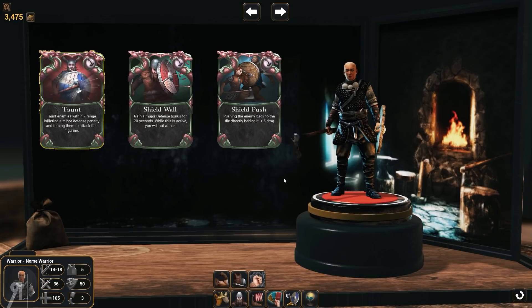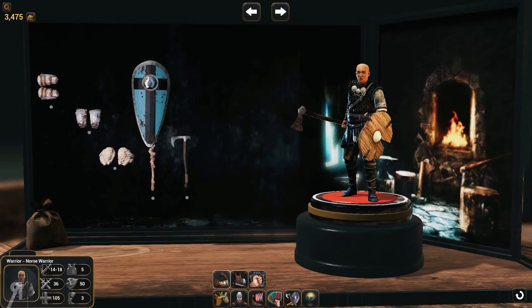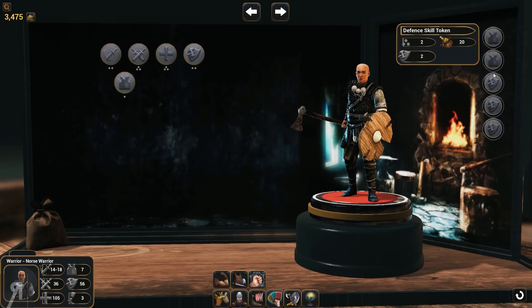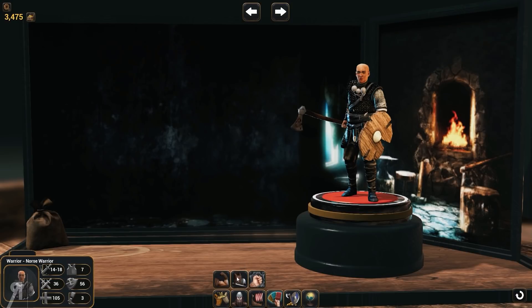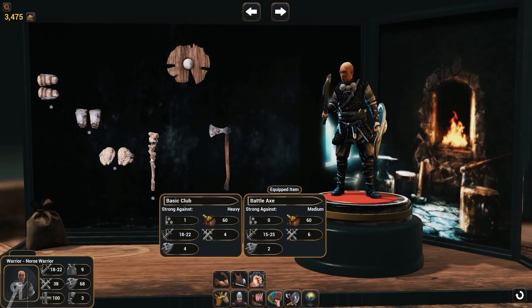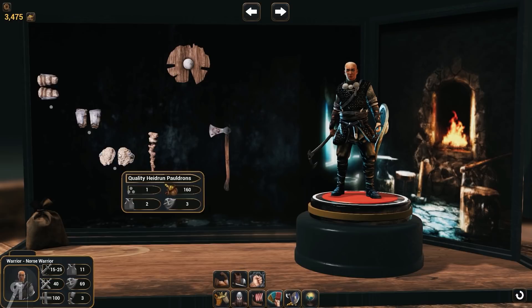We have the Norse warrior, which I personally feel is a little bit better than the Viking warrior. I think what we're going to do is probably use shield wall, and we probably want to go for some armor and some more defense as well. I'm going to give him a much better shield, and the battle axe as well, because he's actually a little bit better than the other guy in my opinion.